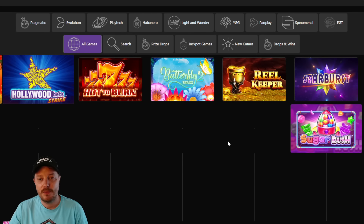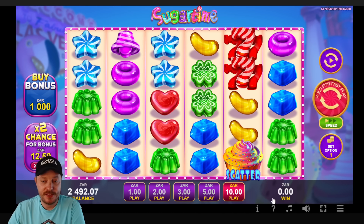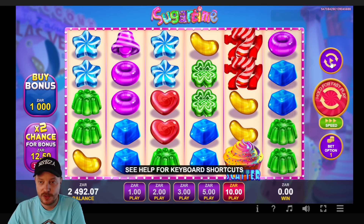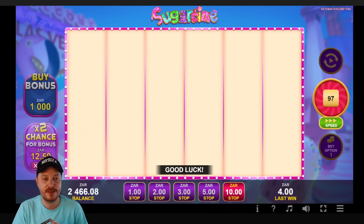Then we get an error. Wow, an error so early is never a good sign — now I have to set everything again. Thank you, game. Turbo spin on, auto play, 110 rand. Let's go. Don't bomb out please, Sugar Time. Let's see what you've got to offer.